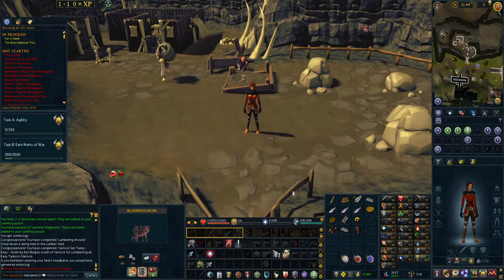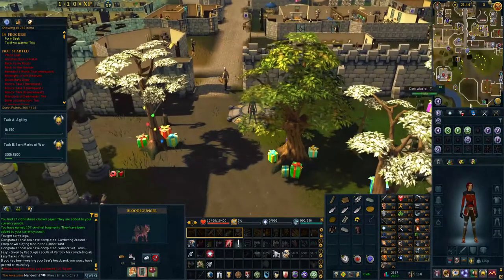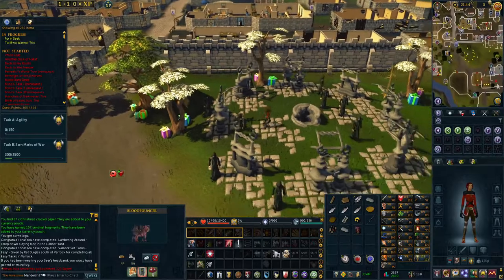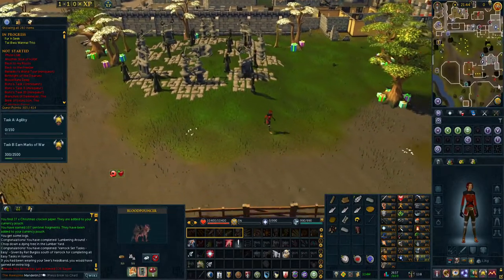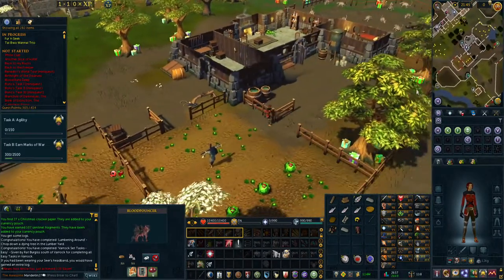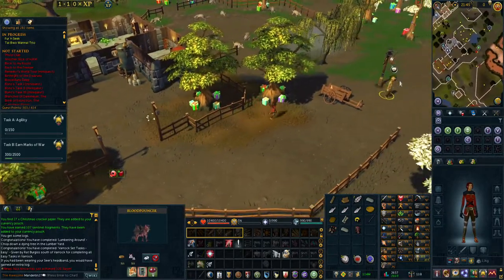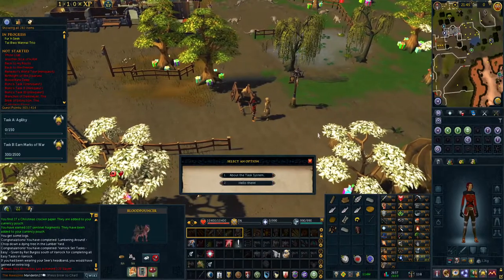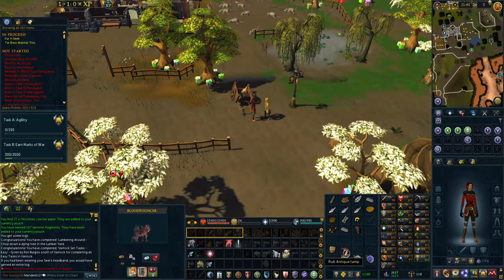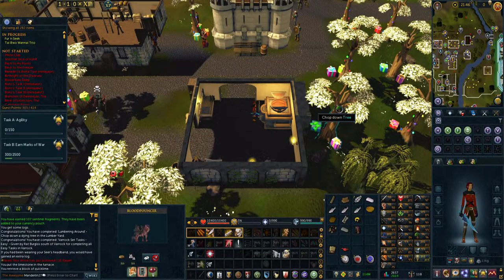To collect your reward, teleport to the Varrock Lodestone and go southwest. Talk to Reldak and ask about the task system to get everything. You'll get a 1000 XP lamp and Varrock armour. You'll also gain access to the forge in Edgeville, which is a great location for jewellery crafting and smelting on Ironman.